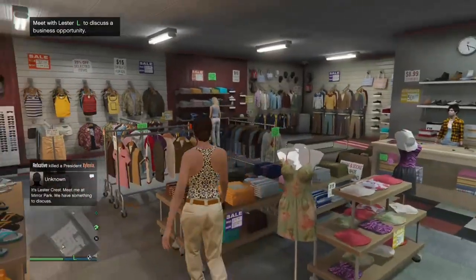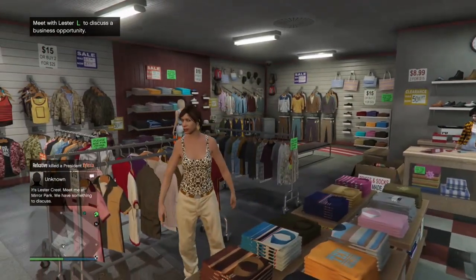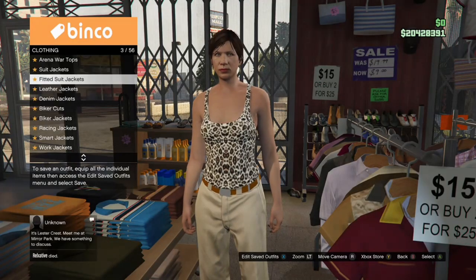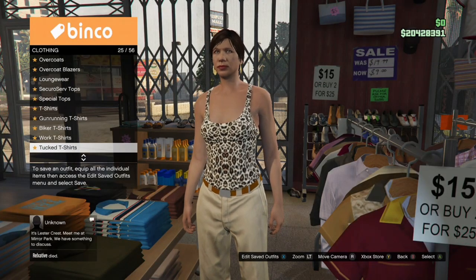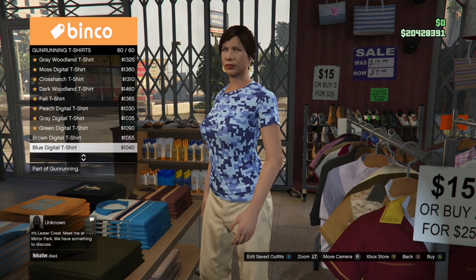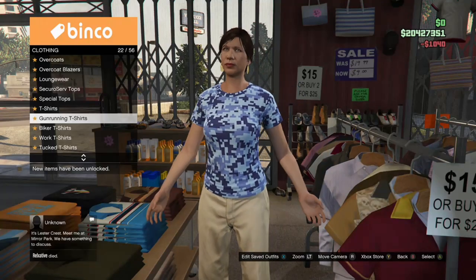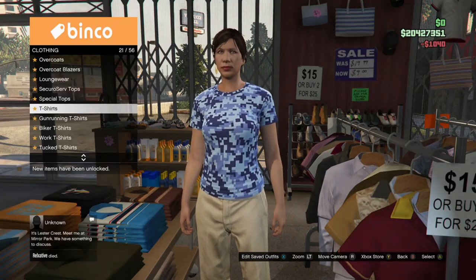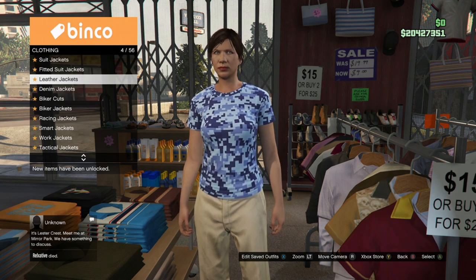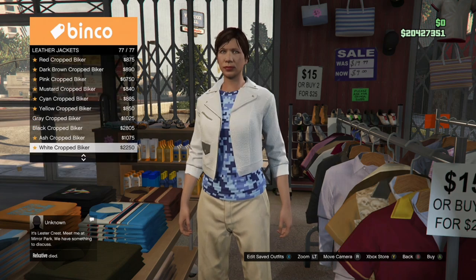Once inside the clothing store, go to the top section, go to Gunrunning T-Shirts, and purchase the Blue Digital T-Shirt — it should be the last one, number 60. Once you have that, back out, go to Leather Jackets, and purchase the Black Deep Belted Leather Jacket.